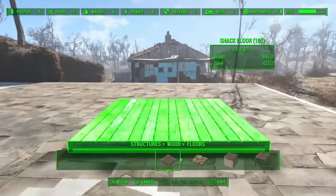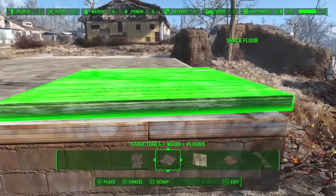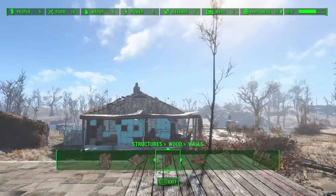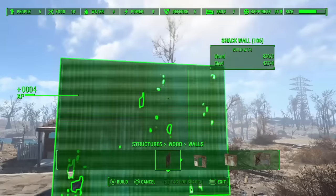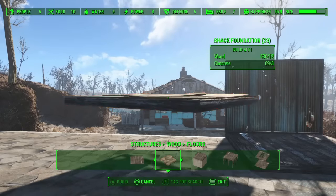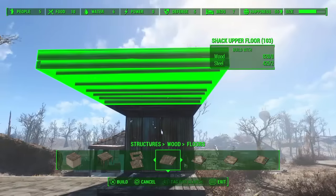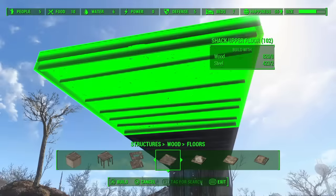First you'll want to get a piece of wood flooring and put it in a flat area. It doesn't have to be one of these foundation areas, but these are the most convenient. Then you'll want to get a flat wall and put it on the edge. Then you're going to attach the shack upper floors to this and basically cover the entire foundation area — just put a ceiling over the whole thing. Because most sanctuary houses are generally the same size, you can use these foundations to measure how big the ceiling should be.